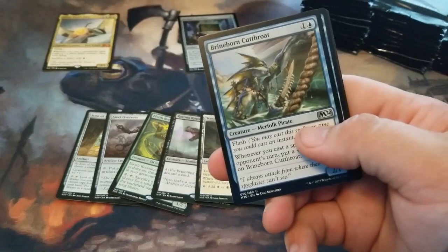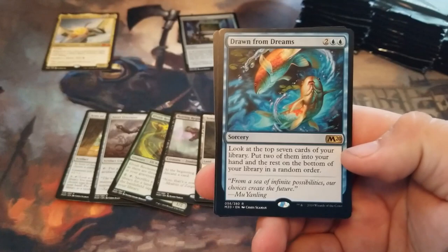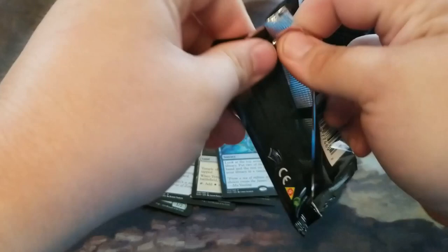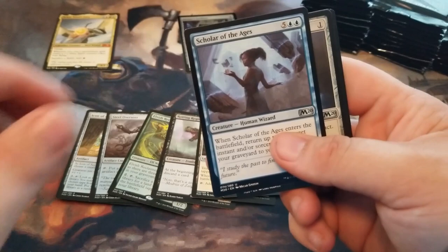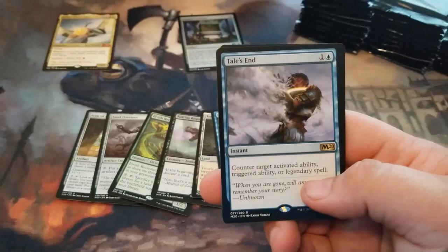Brine Bourne Cutthroat. It's a Rillan Drake. Diamond Knight. Dawn of Dreams. Manifold Key. Blood Soaked Altar. Tail's End — cool little counter spell.